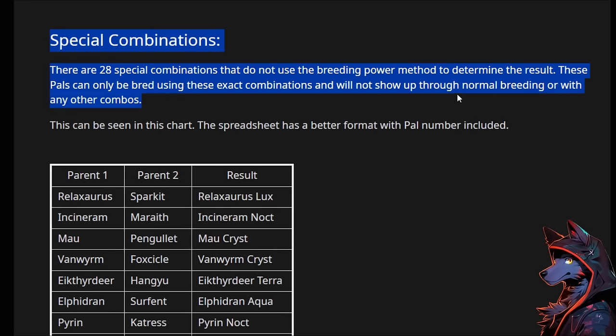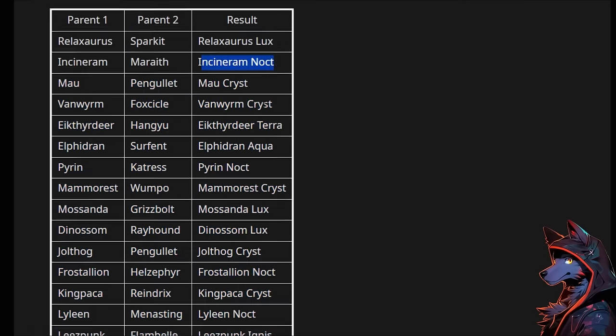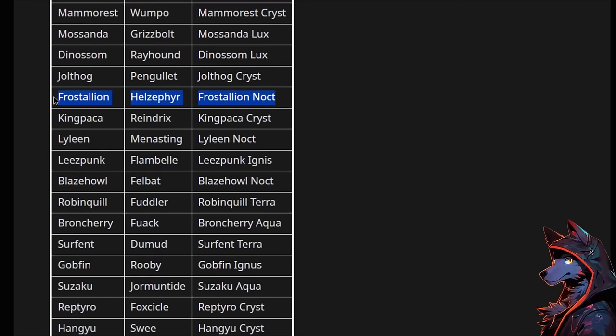There are also 28 special combinations that do not use breeding power to determine the result. These pals can only be bred using these exact combinations and will not show up through normal breeding or with any other combos. So actually getting the hybrids and subspecies — it's not Incineram plus Dark equals Incineram Noct. No, you need Incineram plus Marewraith to get Incineram Noct. And that's also where we get Frost Allion — Frost Allion and Hellzephyr is how you get Frost Allion Noct.